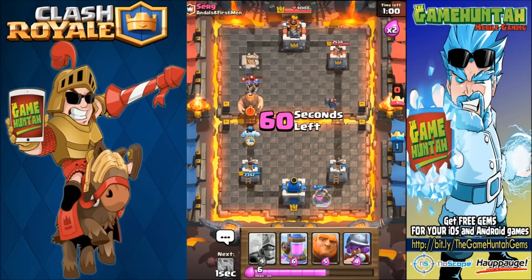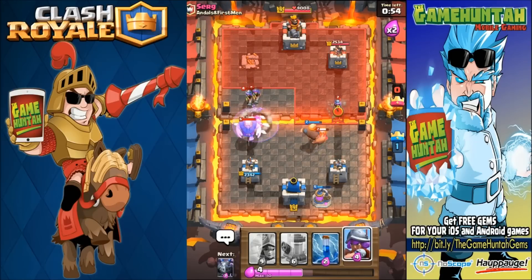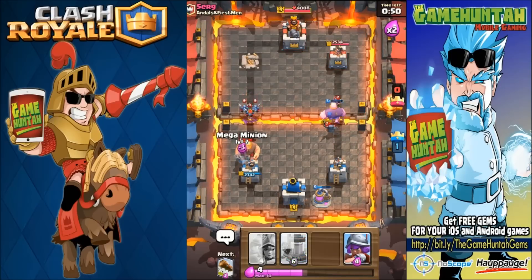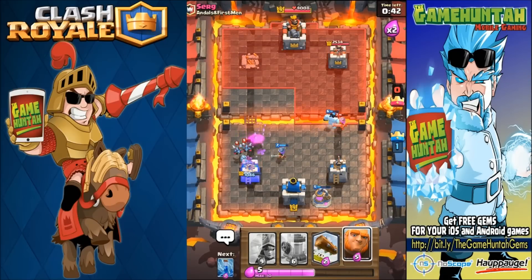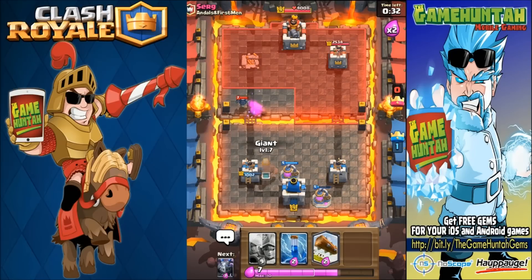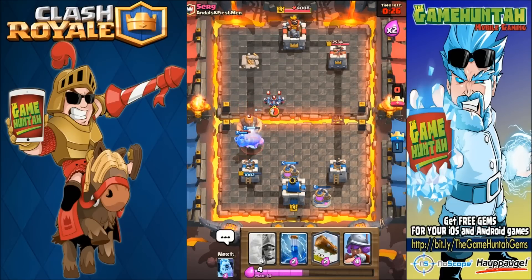We're going to use the ice golem there. It's just about the last minute guys, so what we're gonna do is try to deploy the three musketeers at the last second if possible. Let's go and protect the base — excellent, excellent! Our elixir collector is in play — we just need to defend the base right now.